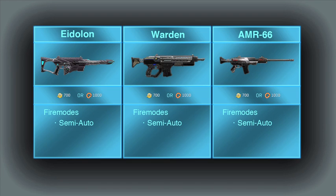The Battle Rifles can be used by the Engineer and Heavy Assault classes. There are 3 Battle Rifles at the moment: the Eidolon for the Vanu Sovereignty, the Warden for the New Conglomerate, and the AMR-66 for the Terran Republic.